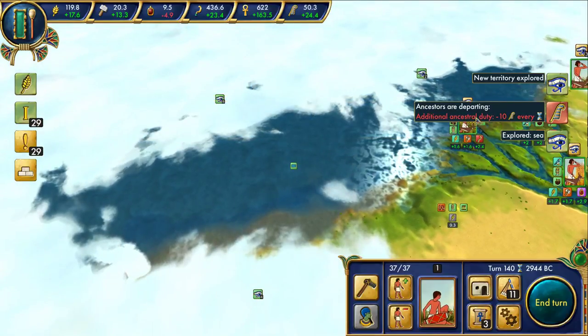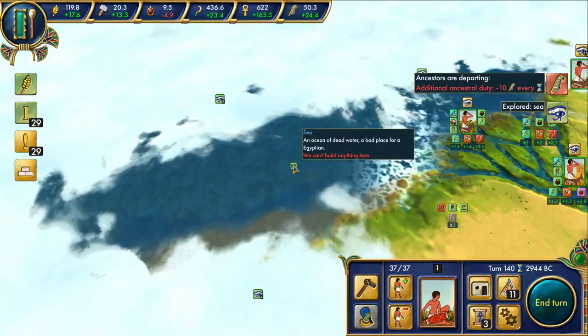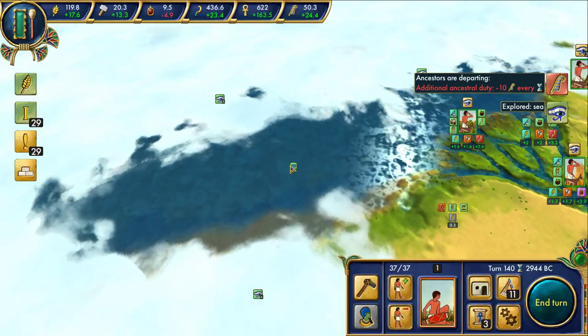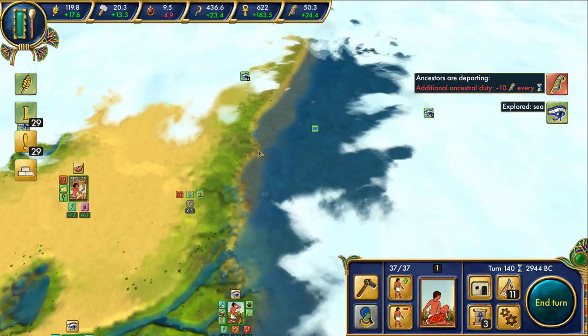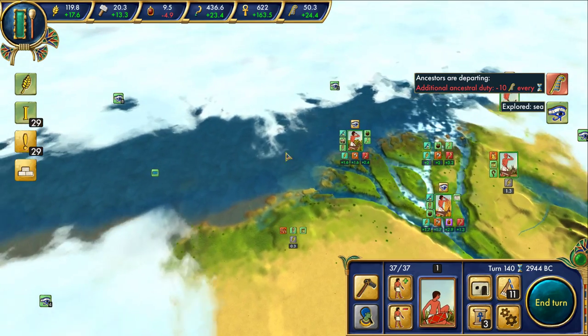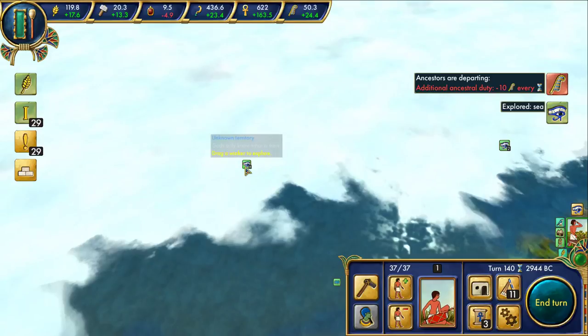The new territory explored is pretty useless to us. Can't build anything here, and we can't even put somebody there. We knew that was going to happen - it wasn't very difficult to tell that this was water. But I didn't know that it would just be a blank zone we can't do anything with. I have to say I'm a little disappointed by that.